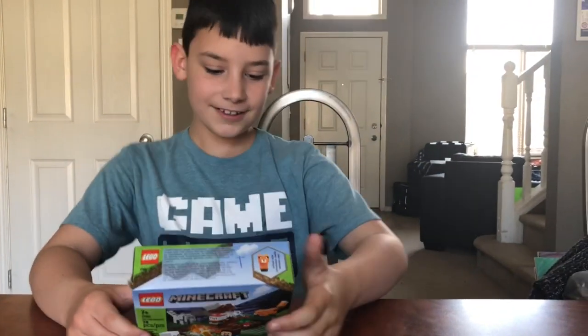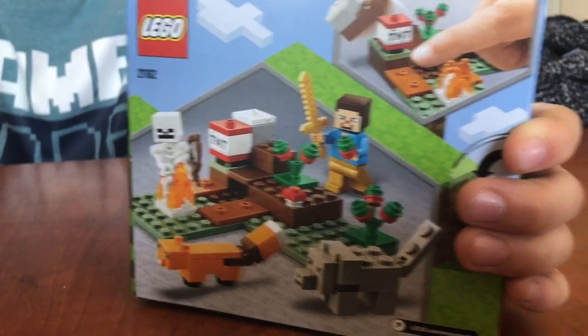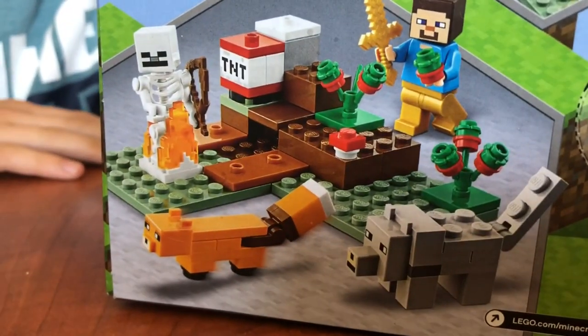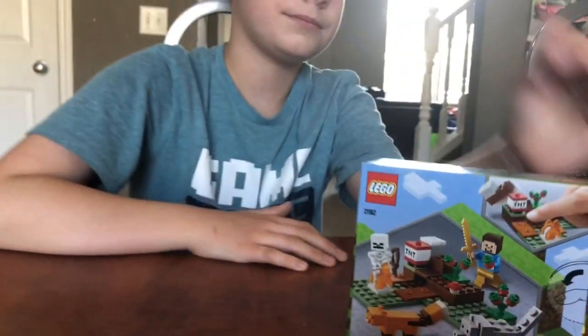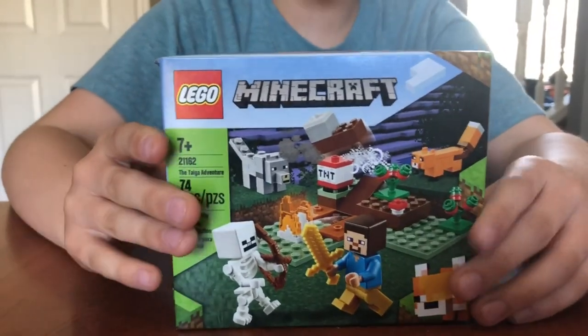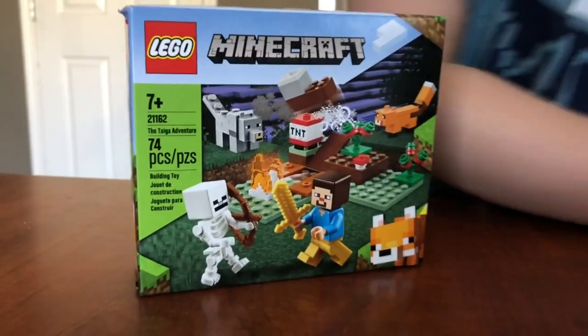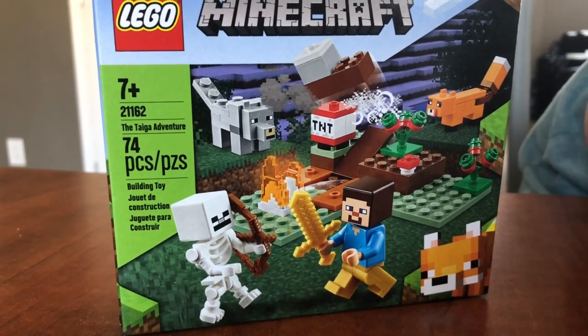This one, if you look on the back, it's a little foxy — that's a little foxy. I haven't actually seen a fox in Minecraft, I don't think. So let's open it. The item number — gotta get that — is 2-1-1-6-2, 74 pieces.